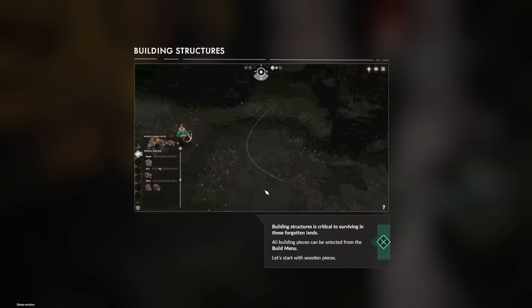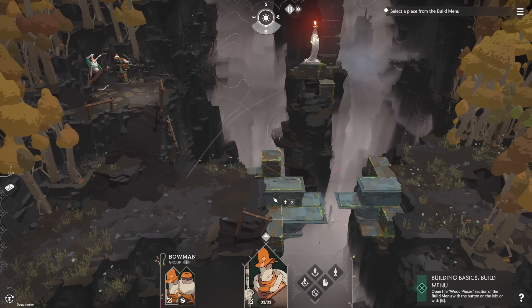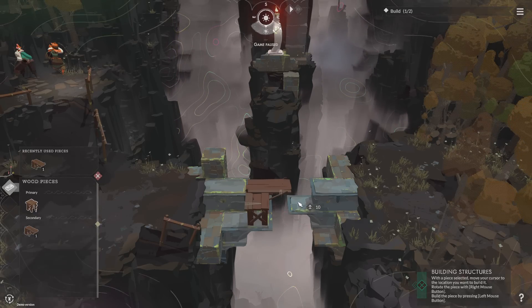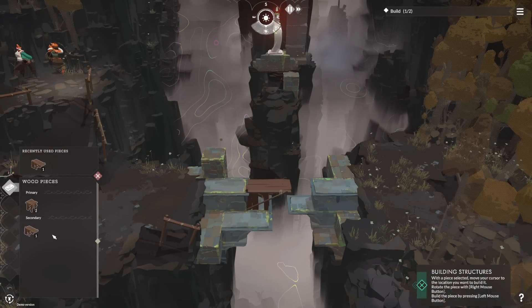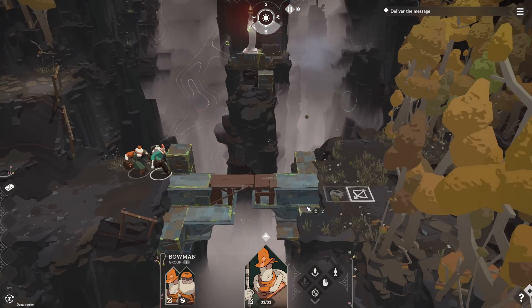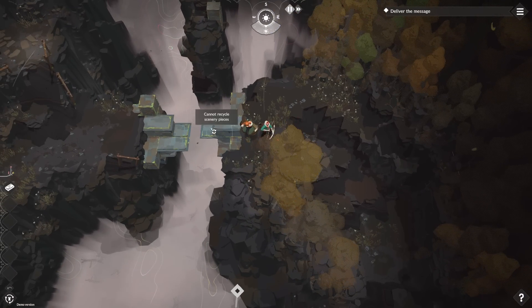Salvage obtained. Building structures is critical to surviving in these forgotten lands. All building pieces must be selected from the build menu. Start with wooden pieces. Right click to rotate. You can recover any piece by pressing the recycle button from the build menu and then left mouse on each. They can be recycled as many times as you want and rebuilt.